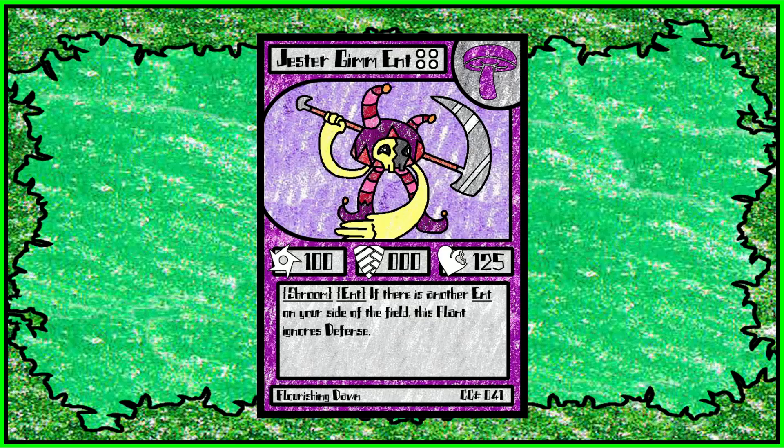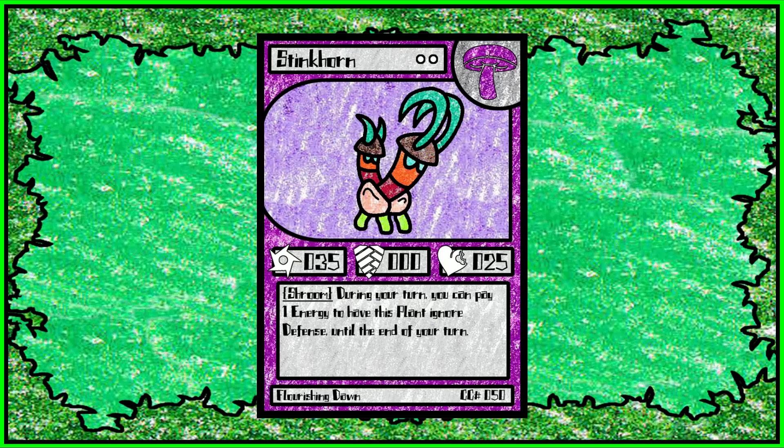Jester Grim Ent — let's just say his first design, his leg was a little wonky. I tried to make him all cartoony with the spindly arms, but it just didn't work out. Jester Grim Ent is a very good stat card. Like all Ents, they're four costs, but they have very good abilities when another Ent is on the field. Jester Grim Ent's ability is that he ignores defense, which is incredible — he's an assassin type card. Then we have Stinkhorn, one of my personal favorites. It's kind of a weaker version of Jester Grim at a cheaper price — pretty much the same ability. You can ignore defense during your turn, but you have to pay one energy to do it. He's got less stats, but it's a cheaper cost, so if you don't want to rely on another card being on the field and don't want to pay a really large cost, you can just play Stinkhorn instead.